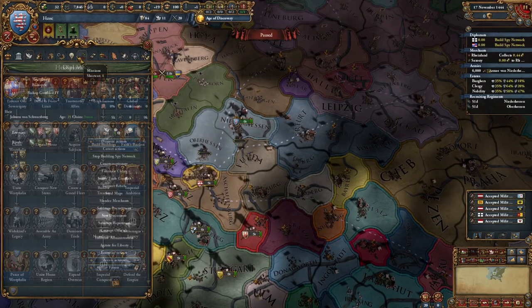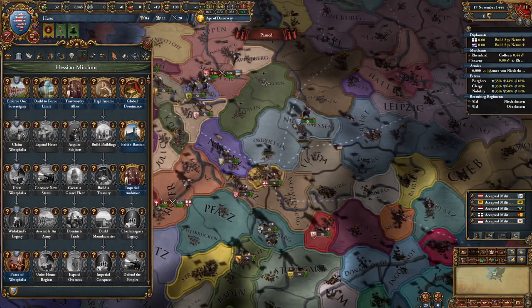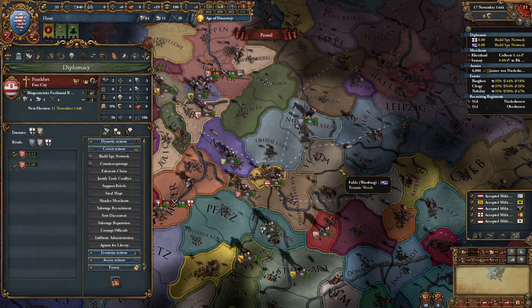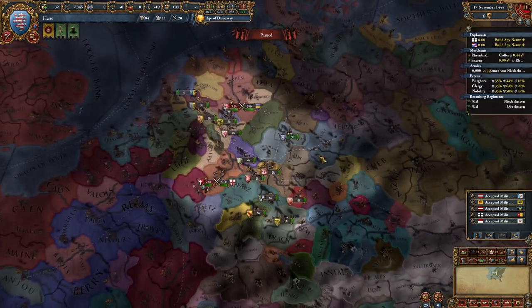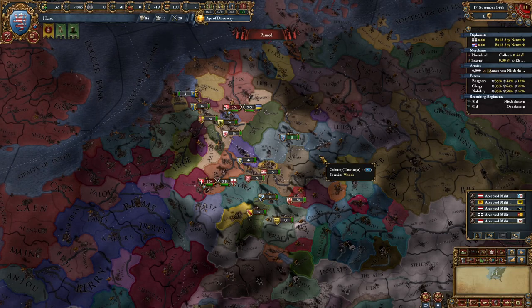The reason why is if you look at your mission tree, you have to get both Fulda, Mainz, and Frankfurt. The good news is Frankfurt will tend to ally either Wurzburg or Cologne, meaning you can pick them up in the war with either one of them. At this point I'm going to pause the recording because I need to wait for claims.